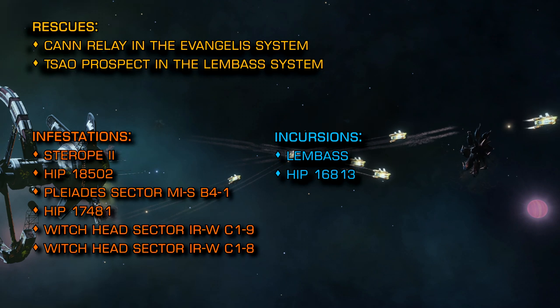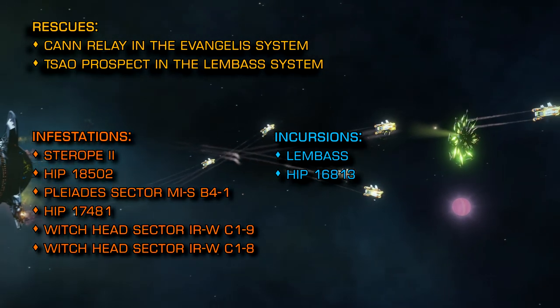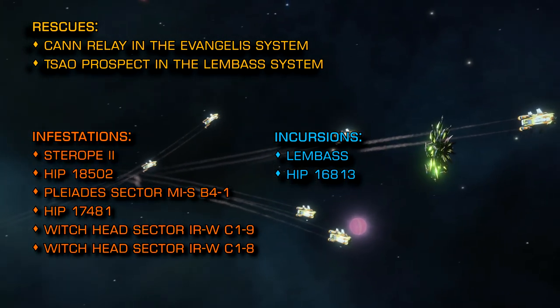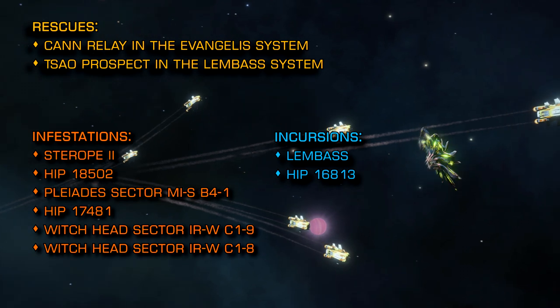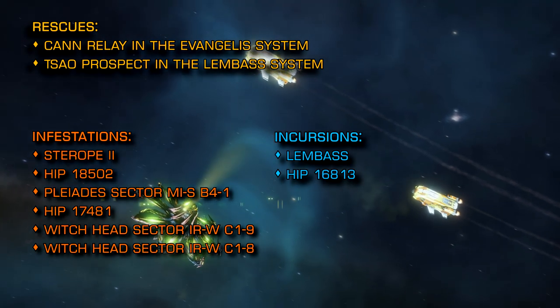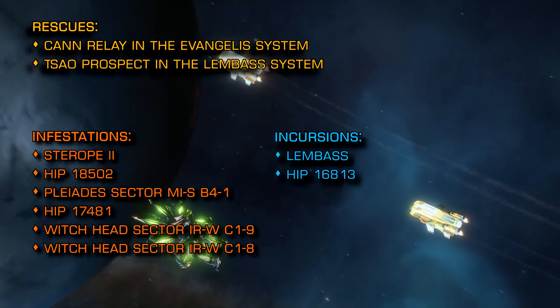With the assistance of the AXI, all the systems listed this week are being presented in priority order. To get involved with repair efforts and help get damaged stations back online then head over to the discord server for Operation IDA, which is linked below. IDA coordinates station rebuilding efforts and will have you covered on where to go and what to bring with you.